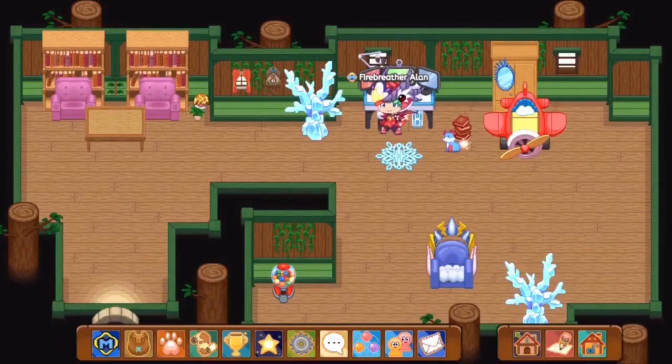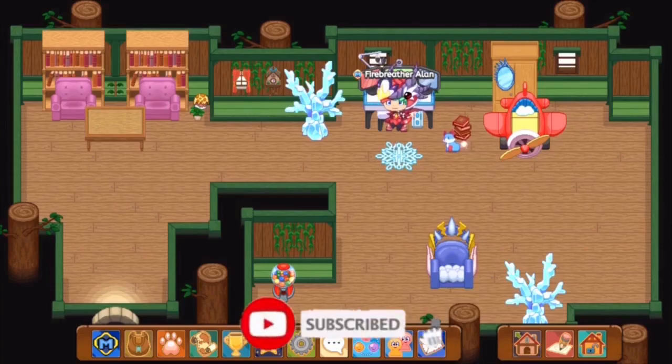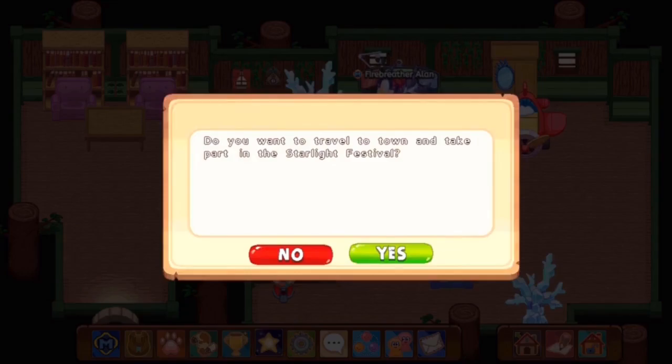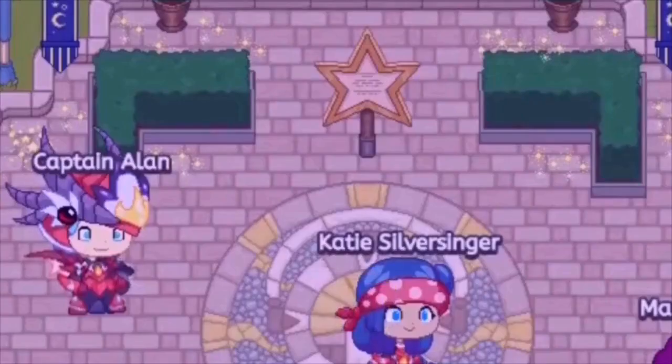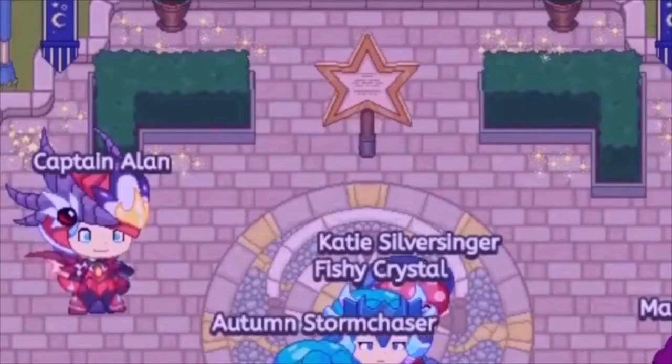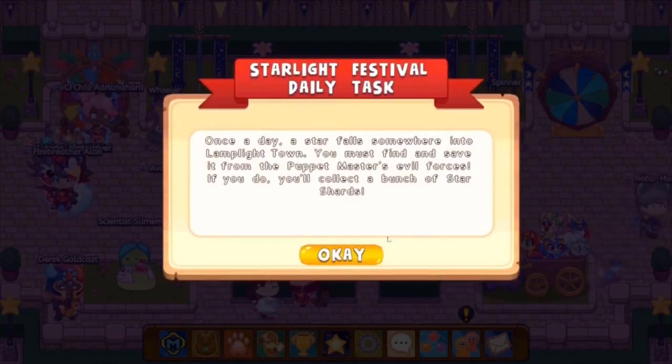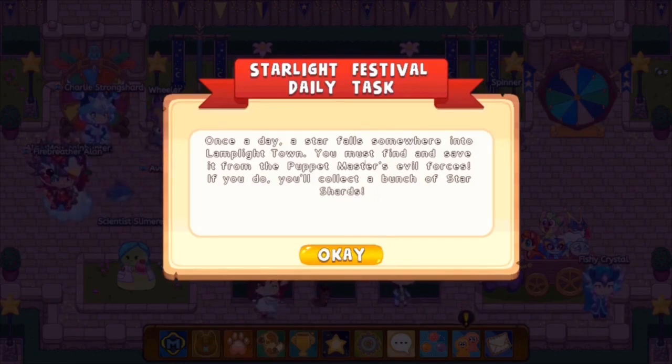The first thing you may notice is if you look down over here, you can see that the Starlight thing pops up. Just click on that and hit the yes button, and you will be taken straight into Starlight Festival. Do you guys see this dancing sign over here? All you've got to do is click on it — the dancing sign tells you what to do. The sign says: once a day a star falls somewhere into Lamp Light Town; you must find and save it from the Puppet Master's evil forces.